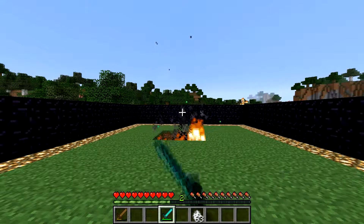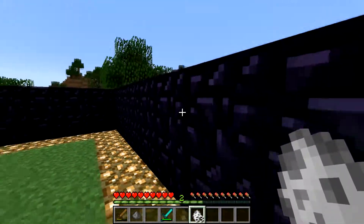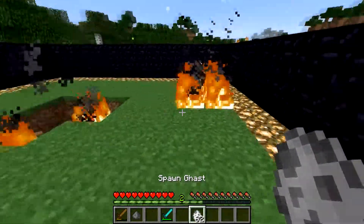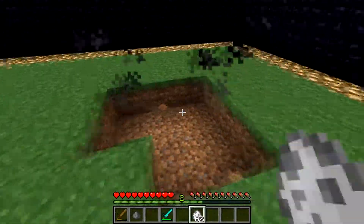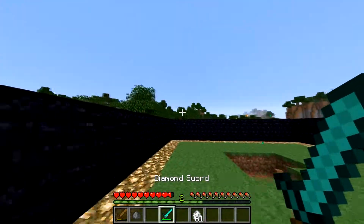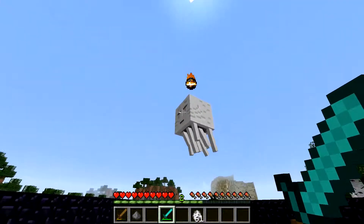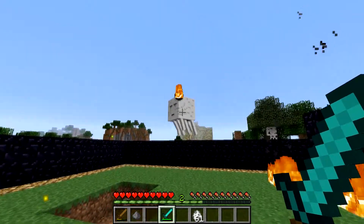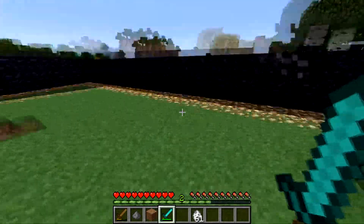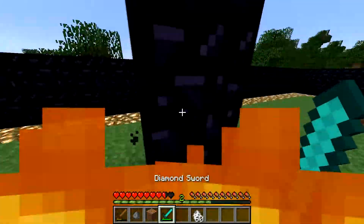Now we have the ghast. Ghasts are interesting because they're almost impossible to defeat with a sword. But I'm going to show you what you can do. You can knock back their fireballs. See what I did? I hit it — I point the cursor, or you call it the crosshair, the cross in the middle of the screen. And you hit it just like baseball. You hit it back. The ghasts make those fun noises. They don't shoot at you unless they see you. They blew up some of this — they'll blow up things.